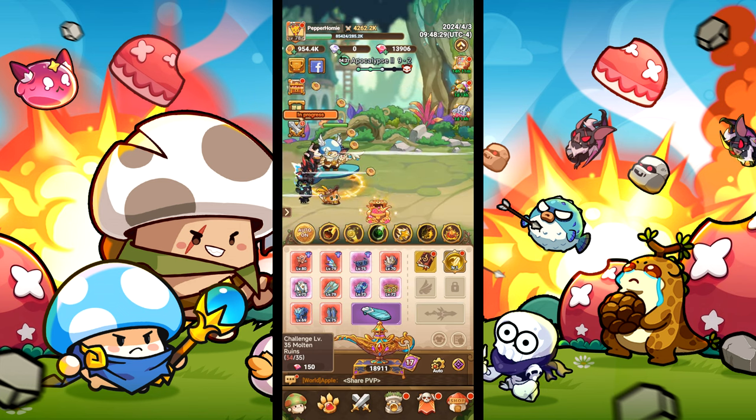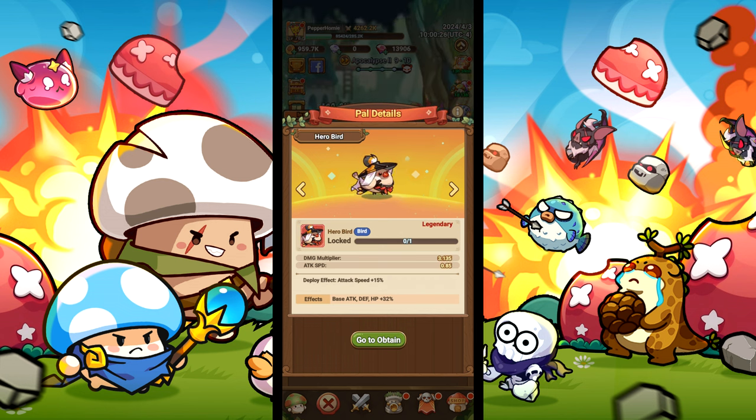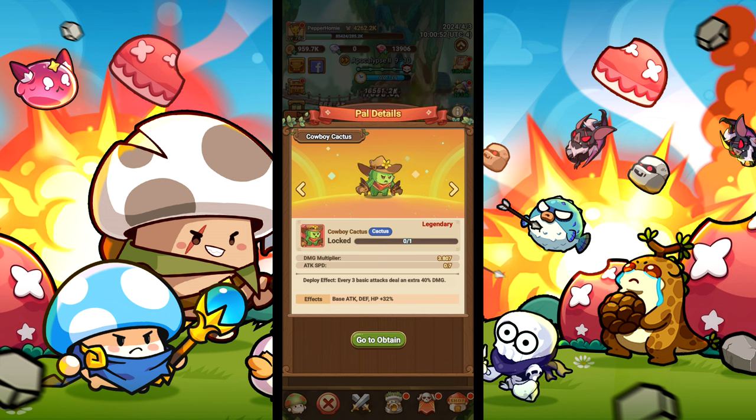Starting out with pals, we will need the pirate octopus for 60% more combo damage, hero bird for 15% more attack speed, chicken hood for 30% more basic attack damage, and cowboy cactus for 40% more damage every 3 basic attacks.